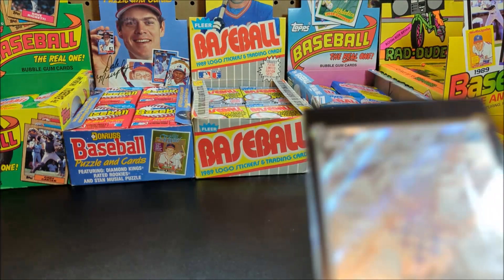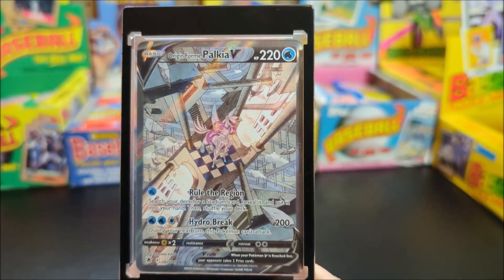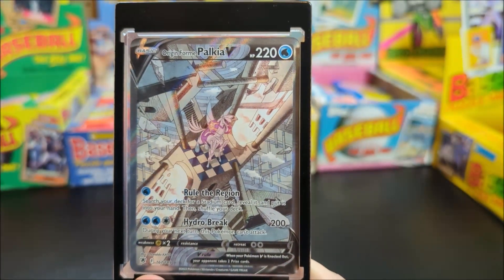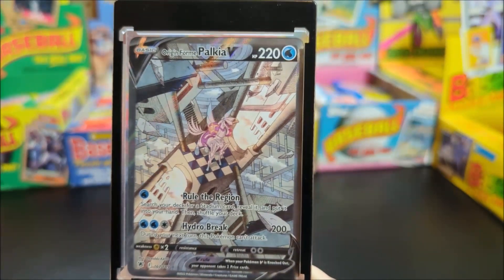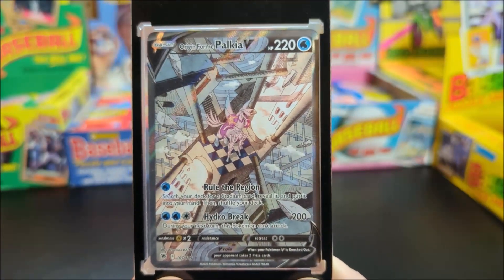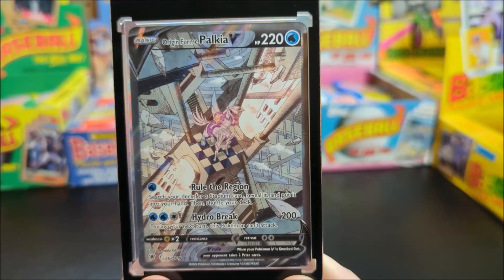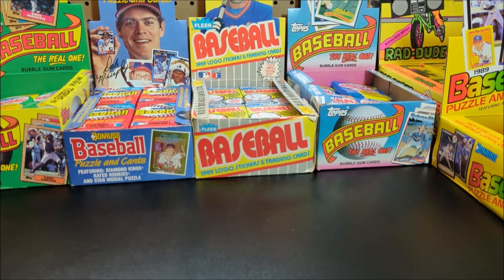My number one favorite card that I have at the moment is Origin Form Palkia V alternate art. I did a bit of research and turns out this is the third rarest card in Astral Radiance. This is my favorite card — pretty sweet.